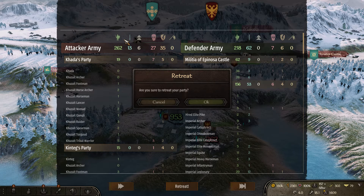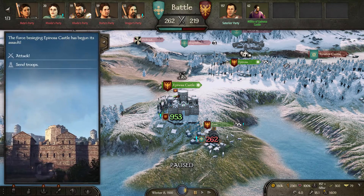Siege weapons do more damage at the start, so do that. Don't click this button, do what I did, and then retreat your party, and then do that again.